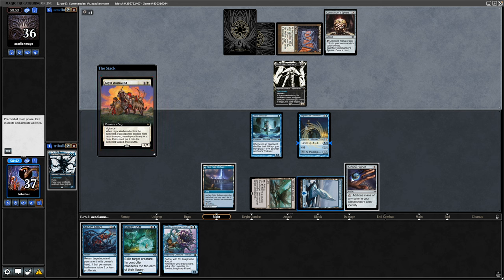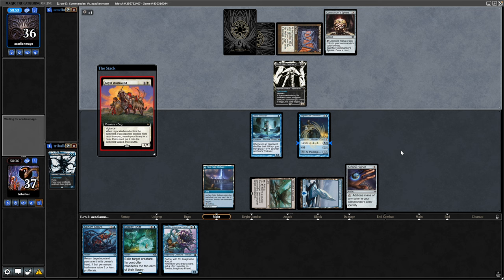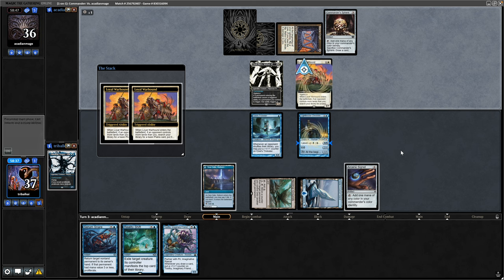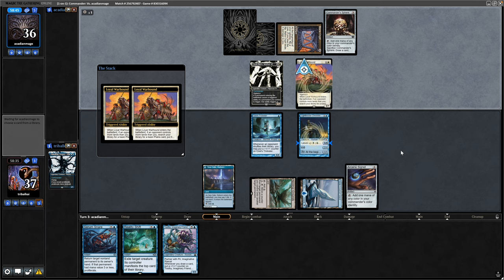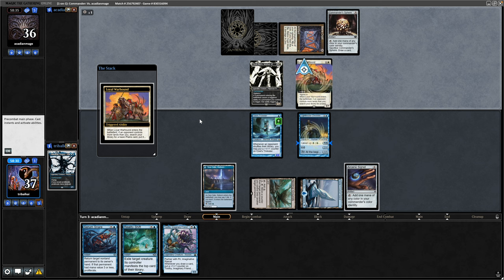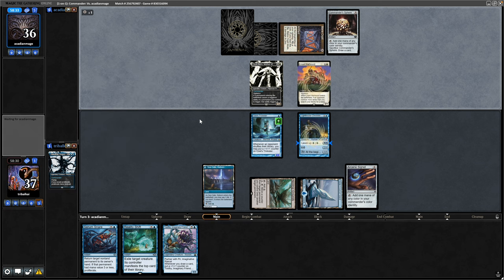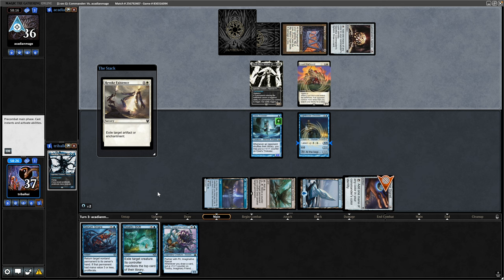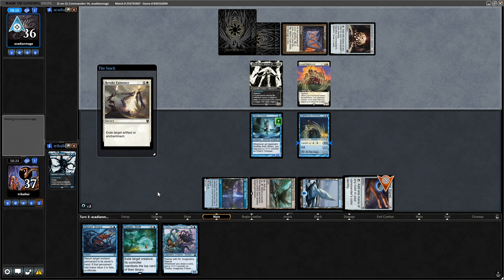A Loyal Warhound in response to that - they're going to get two triggers here but only one land, because they're going to have the same number of lands as us by the time it resolves for a second time. So we'll hold up the Reality Shift still. Searching for the first time - that is Kosi's Trickster with a plus counter on it. It only really needs the one on there if we're going to be proliferating. They did have removal for the Arcane Signet unfortunately - a Revoke Existence will exile it.